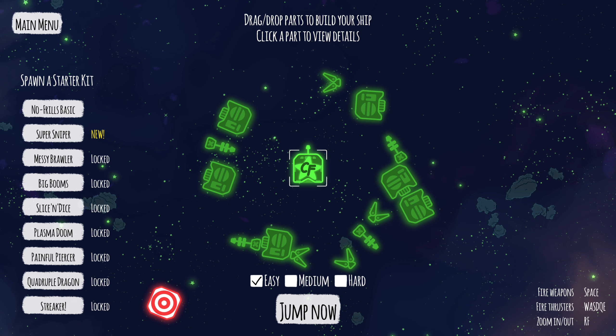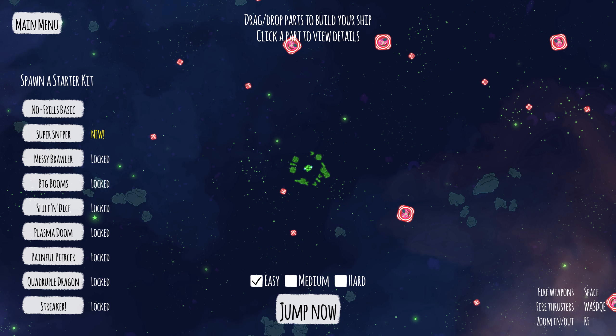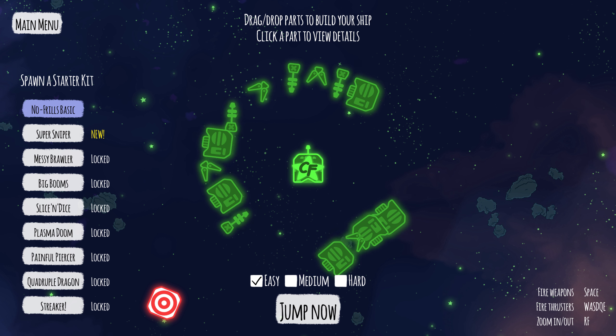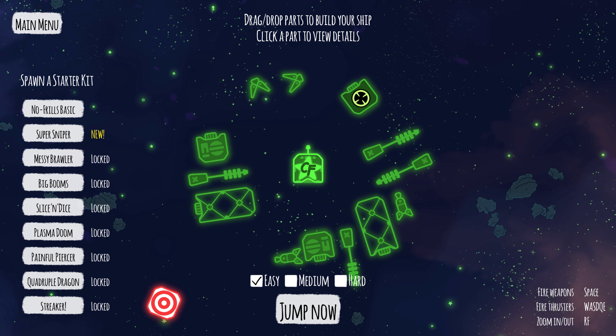You start off like this — a little block with very little to do in your starting area. But you can also have no-frills ships, ones that are pre-assembled essentially. You get these by playing and unlocking more.